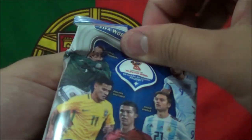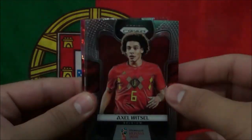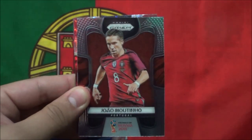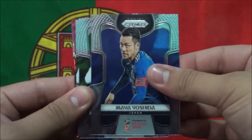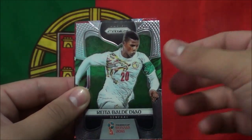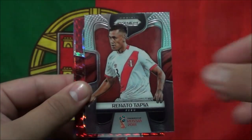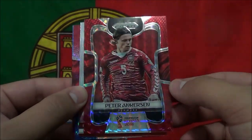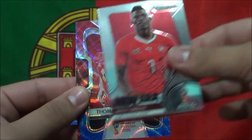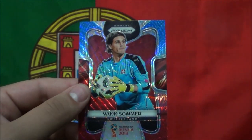And so after this pack we'll be halfway. Axel Witsel. Marcus Rashford. Paulinho. Joao Moutinho. Maya Yoshida. Motaz Hasawi. Danijel Subasic. Keita Balde Diao. Sebastian Larsson. Renato Tapia. And then some inserts here — Peter Ankersen, a New Era of Breel Embolo, Thomas Vermaelen, Branislav Ivanovic, and Jan Sommer.